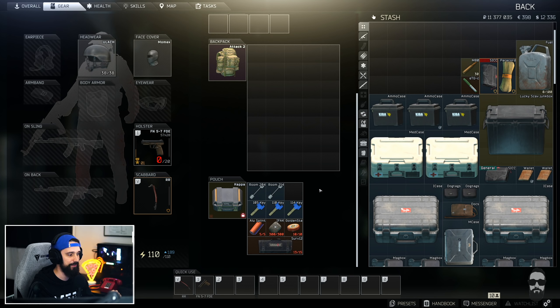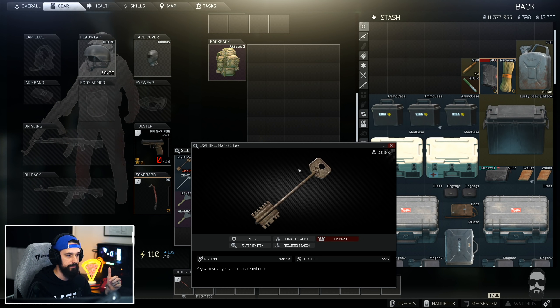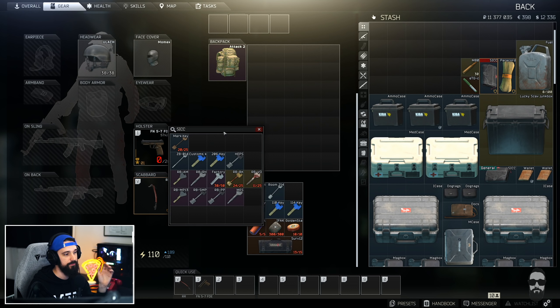I would definitely recommend bringing a gun — this isn't a safe hatchet run where you just shove stuff in your secure container. The scav boss on Customs can spawn in either of the dorms, and they've added little pockets of three or four scavs in both dorms. So not only do you have to worry about the scav boss, there's basically always going to be scavs there. It's also a highly contested PvP area — a lot of players know about the marked room on the third floor, which can spawn weapons cases, money cases, ammo cases, docs cases, key tools, and more.